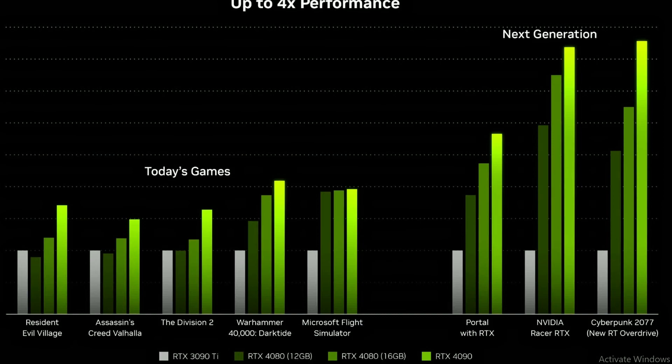The RTX 4080 has already been called a 4070 — it's an imposter. The 4080 is performing at around 1.2x, and the 4090 is performing at around 1.6 to 1.7x. So we're not looking at the two times or four times performance that was claimed — we're not looking at that at all.